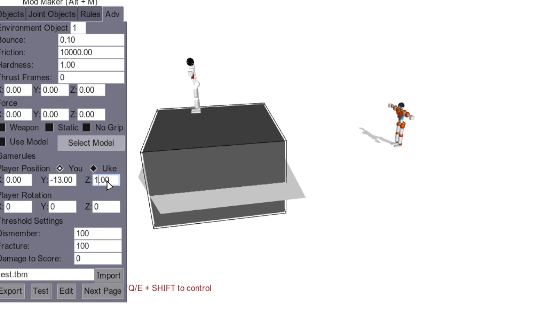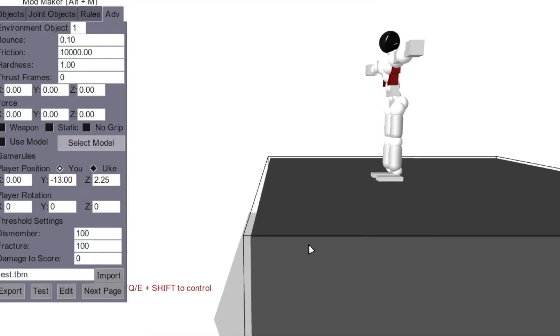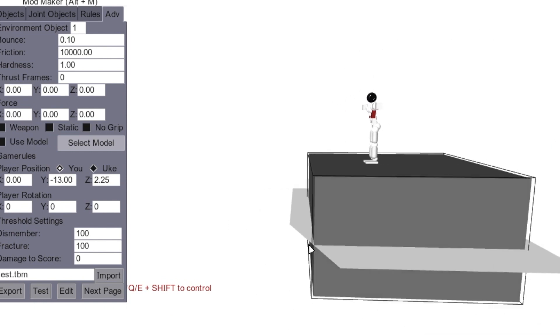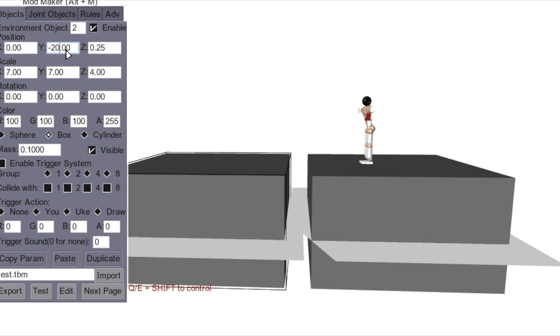Let's position him — he's in the box, but that's good enough. This is the starting platform. Let's start with a jump up to another platform. I'll hit the duplicate button to duplicate this box, so now I've got two of them.